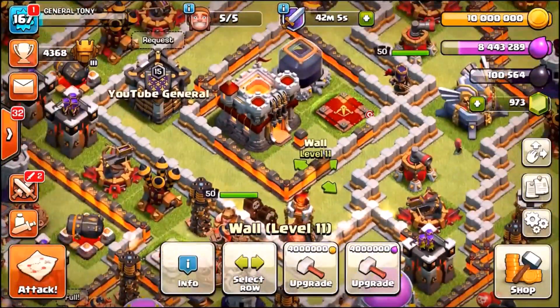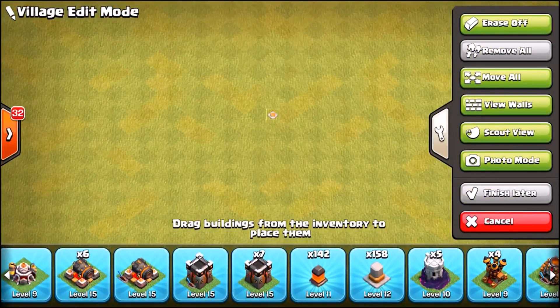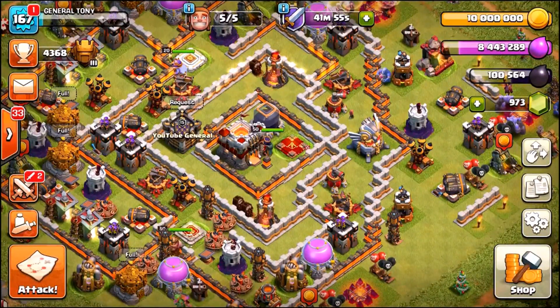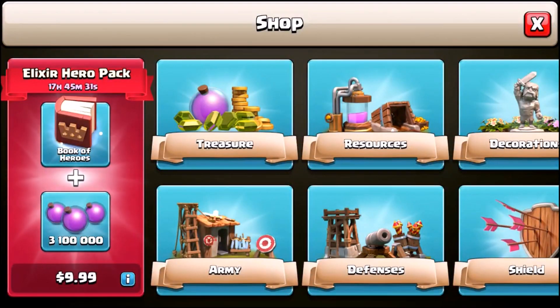All we've got to do is these level 11 walls, and we've only got a total of 142 remaining. So I'm still grinding — if you want me to max out this Town Hall 11 base before the next update, smash that like button. But check this out, we're gonna head up into the shop.